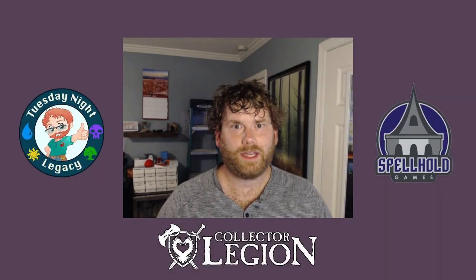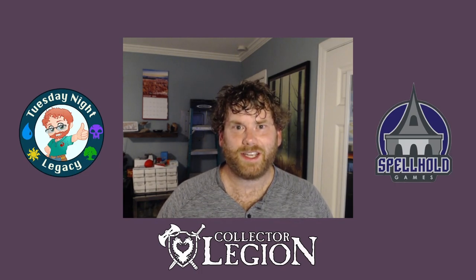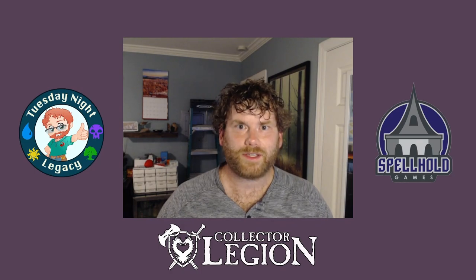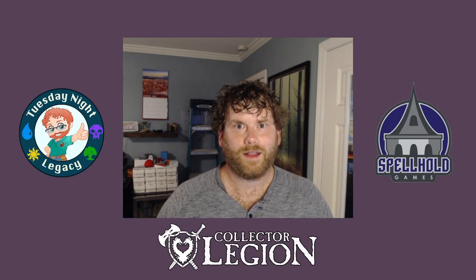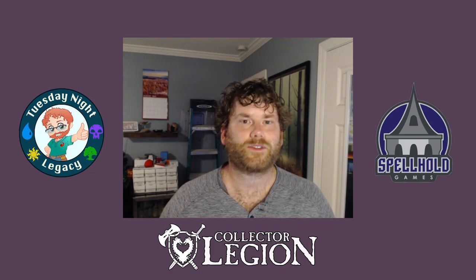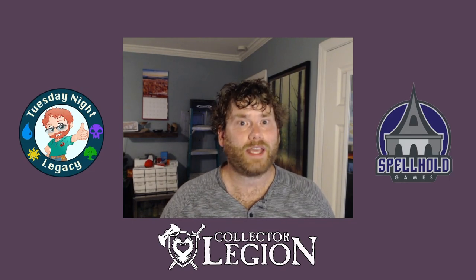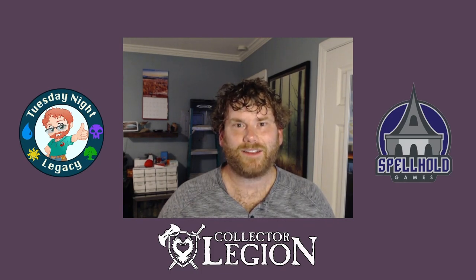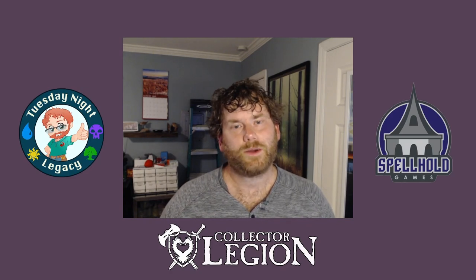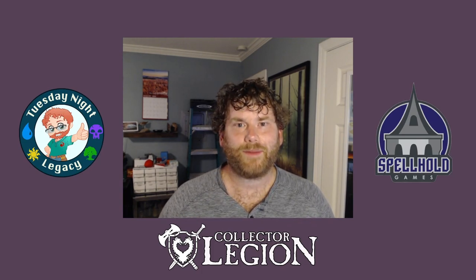Daniel tried to play on the normal axis that Magic is usually played on, whereas AJ was definitely using all of that advantage from his Graveyard, which allowed him to take it 2-0. Thanks as always for stopping by, and thanks for still watching. If you are still here, please consider liking and subscribing to the channel so you can stay up to date on all of our cool videos and streams, which happen every first and third Tuesdays of the month. If you're interested in either of the decklists shown in this video, they are in the description. Thanks as always to Spellhold Games and Collector Legion for allowing us to record in their play space. I'm Eugene, and this is Tuesday Night Legacy — we'll see you next time.